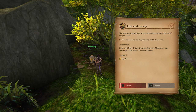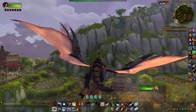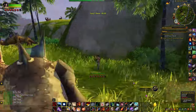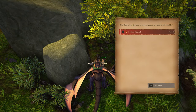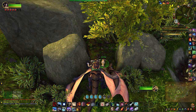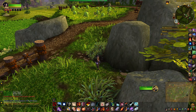Collect 20 tasty T-bones from the Sky Range Mushan — they can be found up here on the ridge, pretty much one or two per kill. The dog perks its ears up at the sight of the juicy steak. As soon as you throw it down, the dog starts eating ravenously, and then the dog wags its tail happily as it heads towards your farm.